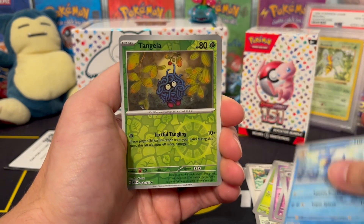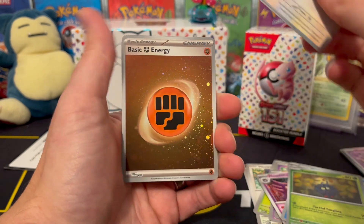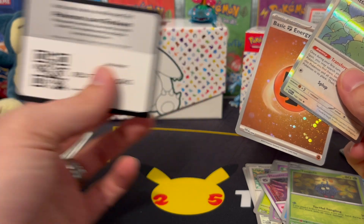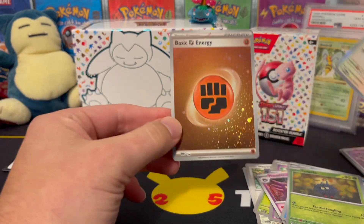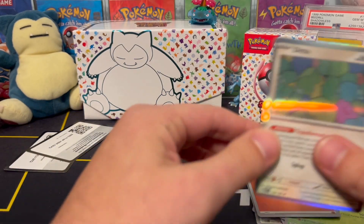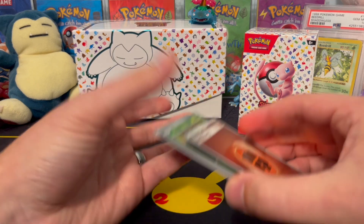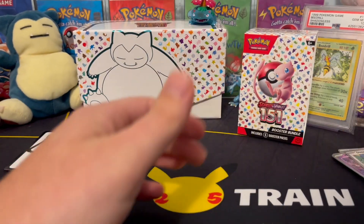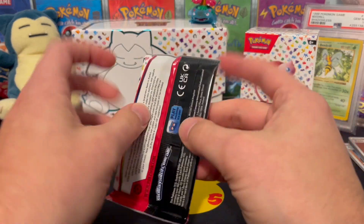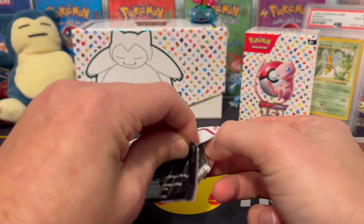We got the Golduck, the Tangela, and we get a Ditto holo. And there we have it — a Fighting Energy holographic. About one in four packs are going to have a holographic energy, so it probably won't be too difficult to get all the energies in holographic. So far we got one, and we might get another one still because we have quite a few packs left. That was only two out of six.